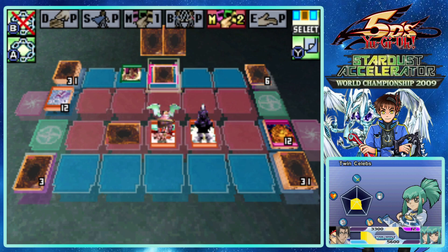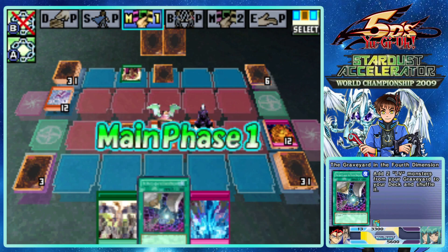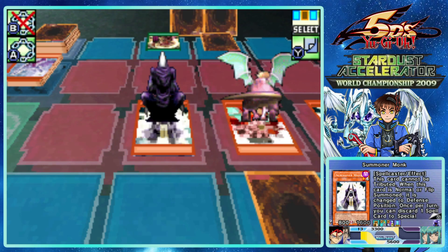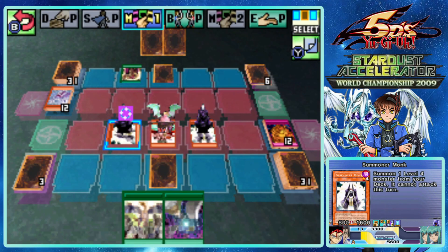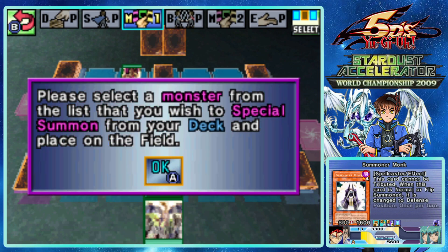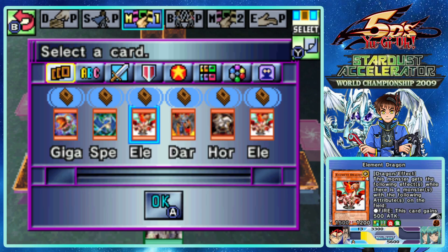I wish he had summoned Summoner Monk in attack mode - the face down one would have switched itself to defense and then I could switch it to attack and get two attacks. I am not getting lucky with my monster draws. Imagine how different this could have been if I'd ever drawn a decent monster. But I can do this right here - I'm gonna lose Graveyard in the Fourth Dimension, but I want to keep Wingbeat.